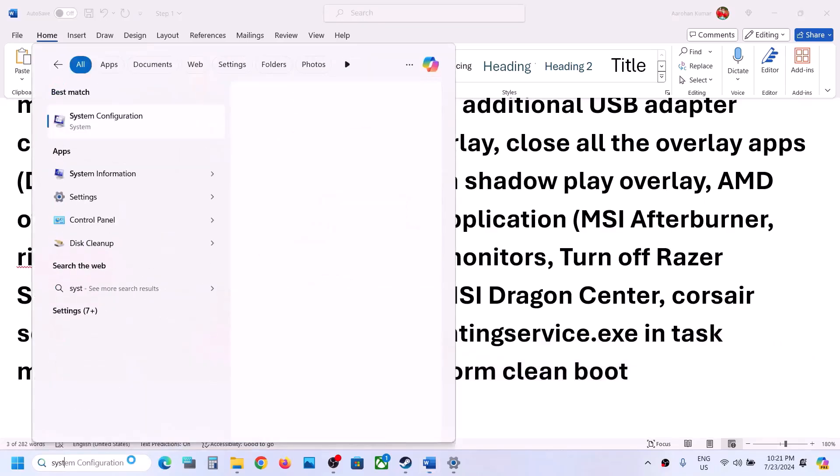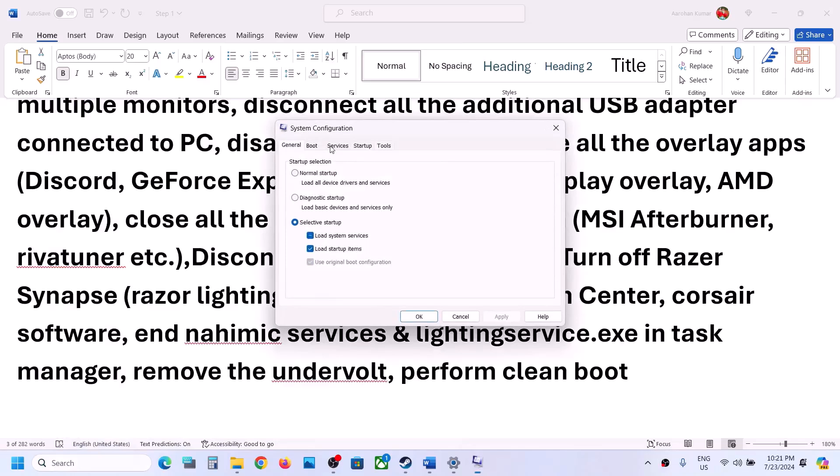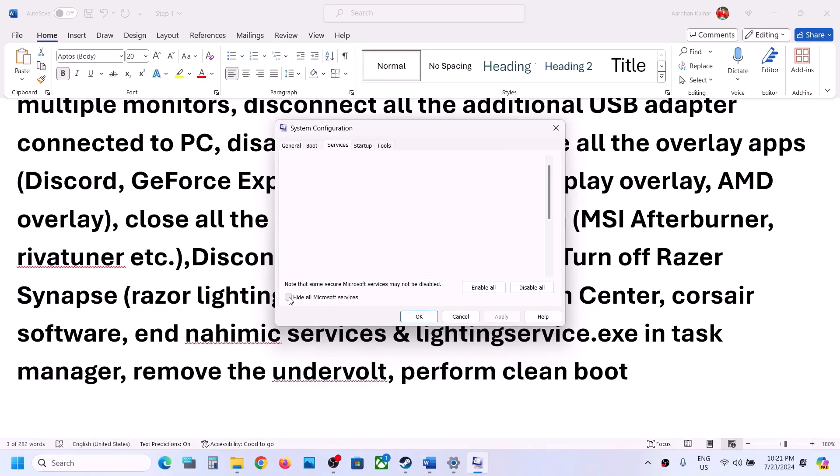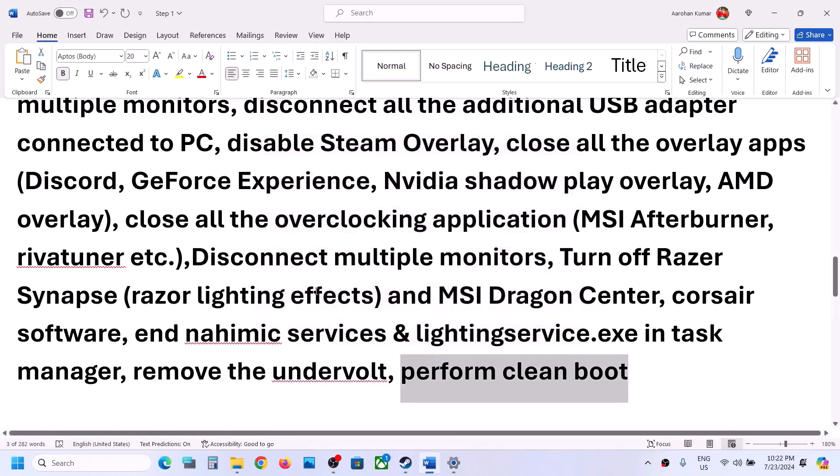Perform a clean boot. Type 'System Configuration' in the Windows search box and open it. Go to the Services tab, check 'Hide All Microsoft Services,' then click Disable All. Click Apply, click OK, and when prompted to restart, restart your computer. Then launch the game.